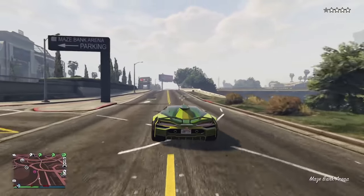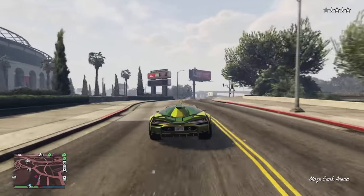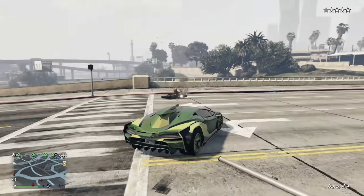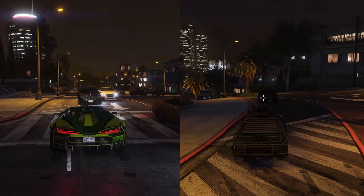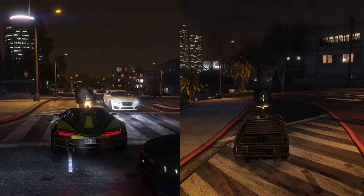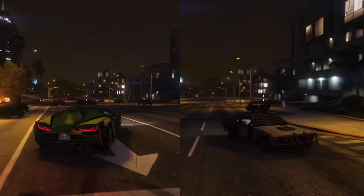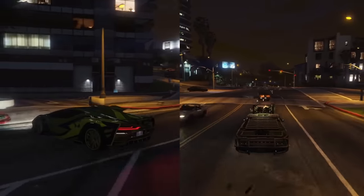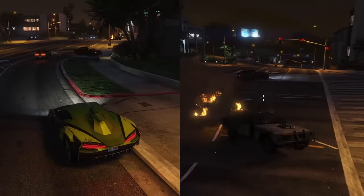In the damage department, with both weapons shooting the CEO Washington that you can spawn, they blow up the car at the exact same time, meaning that their damage is equal. Although, technically this would make the Ignis gun more powerful since it's only one minigun, while the Tampa has dual miniguns.